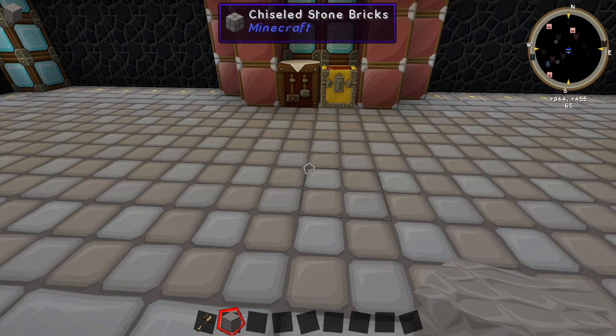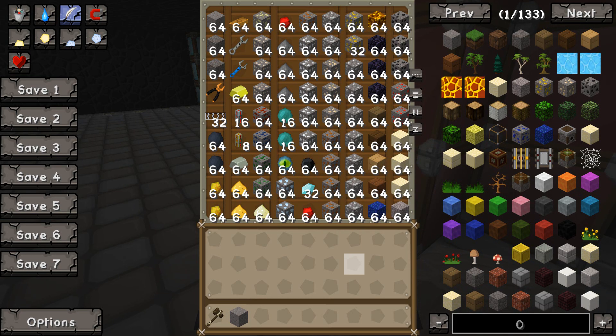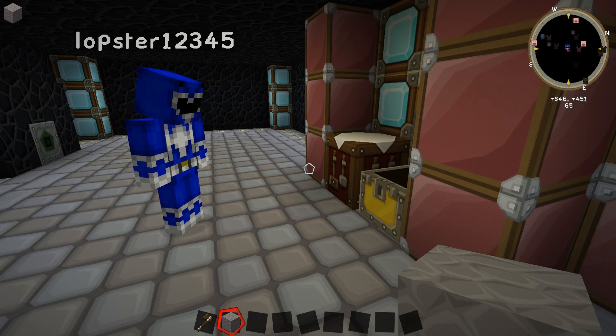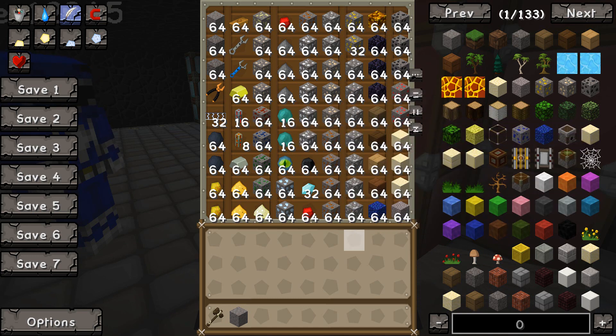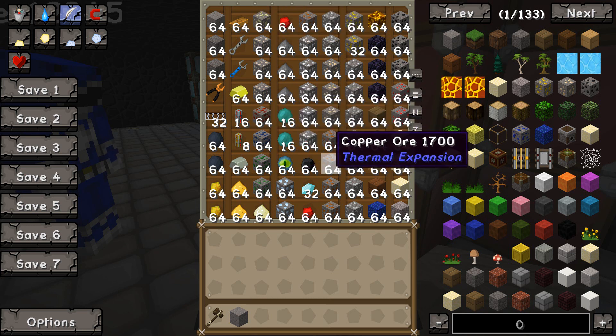You'll notice there's a lot of supplies, especially if you have a look in this golden chest here. There are a lot of supplies in here for you — pretty much more than you can imagine. The way the map is built, there are about five stacks of everything you could want in this chest.